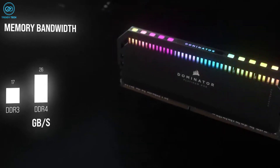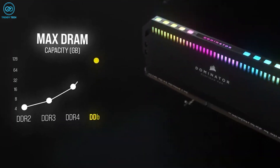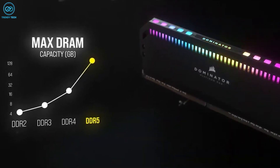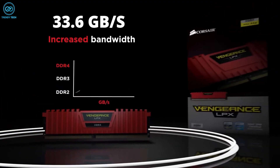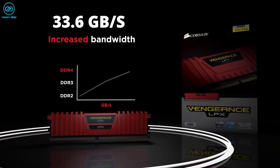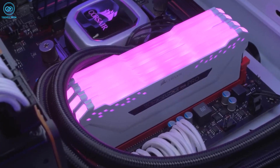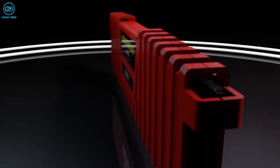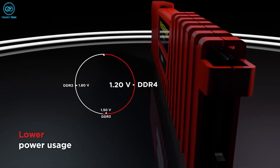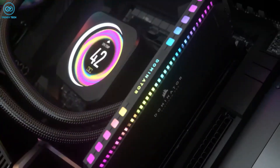A key area where DDR5 shines is memory bandwidth, with support up to 69.2 GB per second using two 32-bit channels — over double compared to dual-channel DDR4's 33.6 GB per second — which greatly reduces memory bottlenecks. DDR5 also operates at just 1.1 volts, lower than DDR4's 1.2 volts, for increased power efficiency and less heat generation.